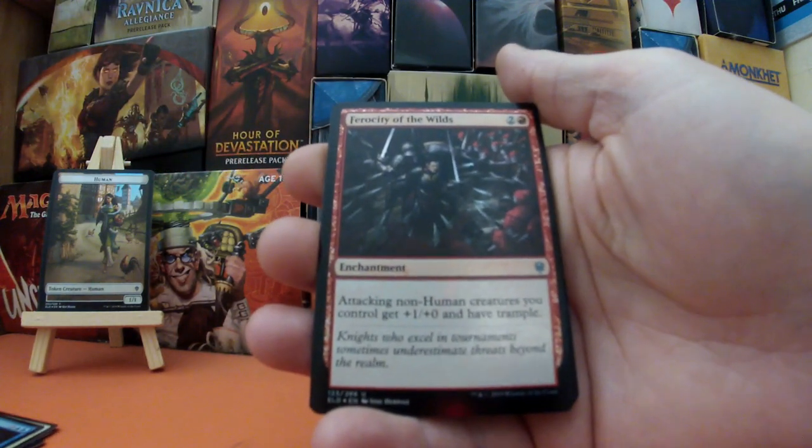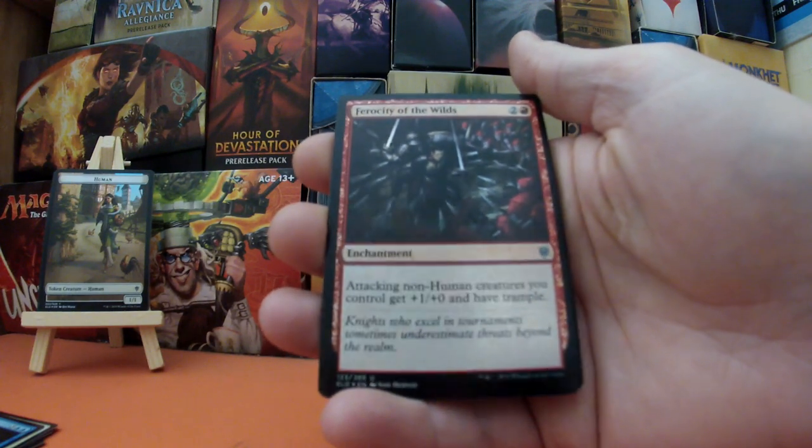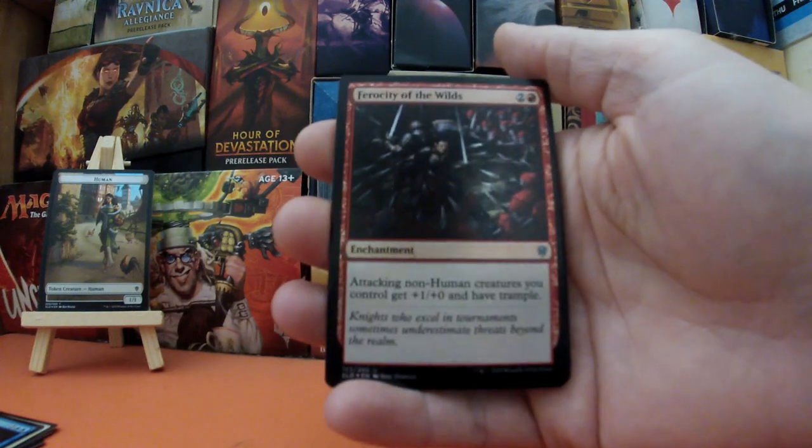Next we have Ferocity of the Wilds — two and a red, it's an enchantment. Attacking non-Human creatures you control get +1/+0 and have trample.